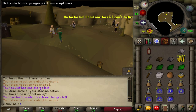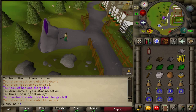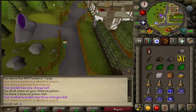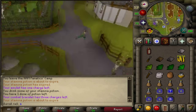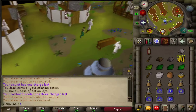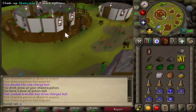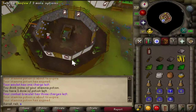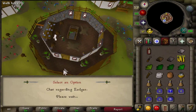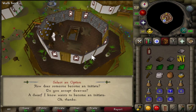Head up to Taverly, run south, and go up the staircase. Speak to Sanfu — options are 2-2, then 3-1.